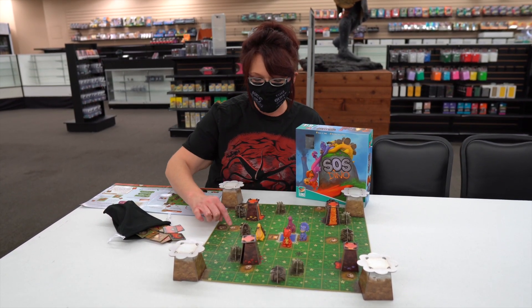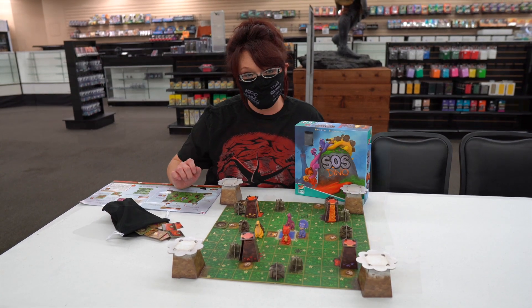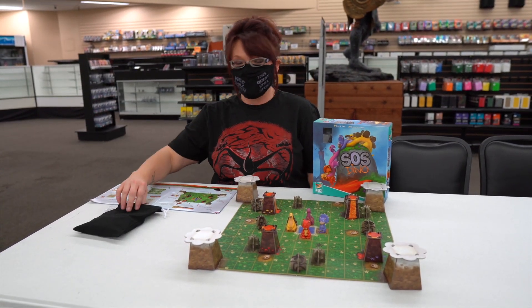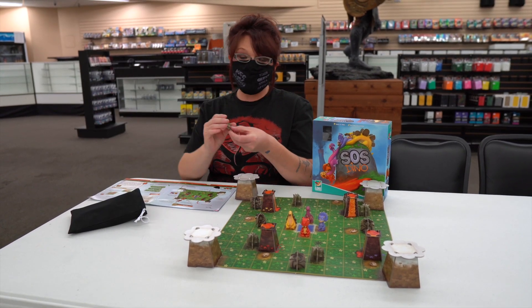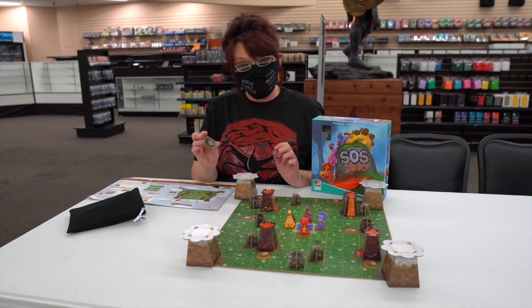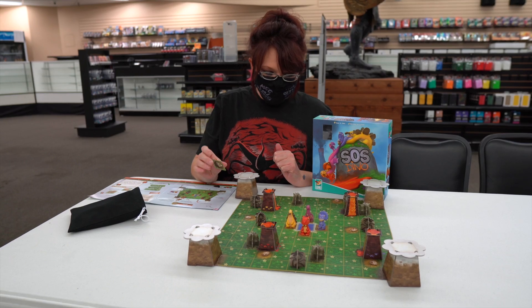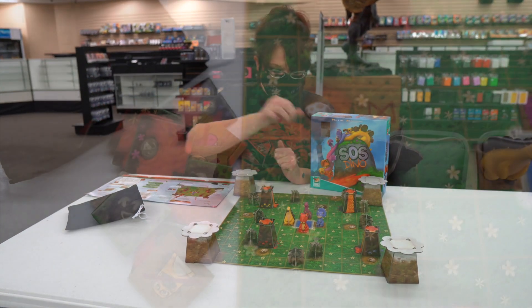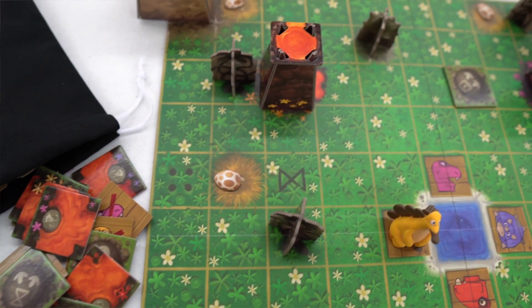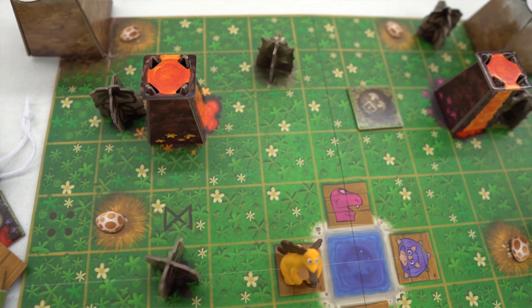You want to make your way to the mountain top and you also want to be able to collect eggs on your way. So to start your turn, what you're going to do is draw a tile out of the bag. I drew a meteorite, so what you'll do is place the tile on the board with the matching symbol and you'll perform the action in which the tile sets.